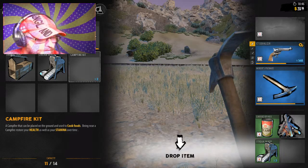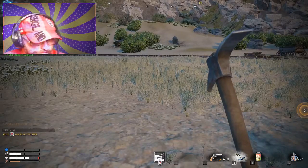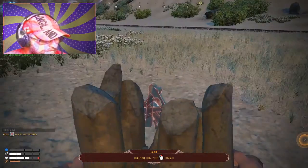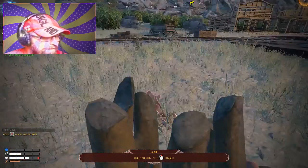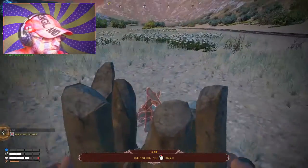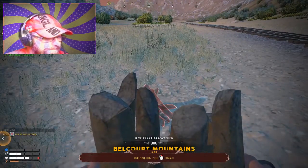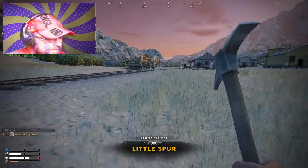Campfire kit — there we go. I moved it from there to here. Maybe I should have just right-clicked and equipped. Let's put it there — so I have a campfire. I can go to slot six and place it somewhere. Do I just place it anywhere, or somewhere specific? Campfires can't be placed here. Is it because I need to go over here? I am level 11 — I can't place this here.